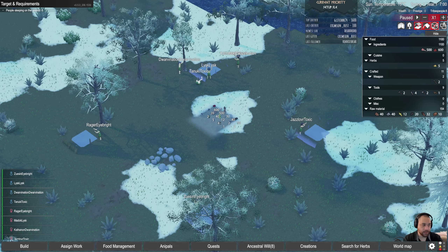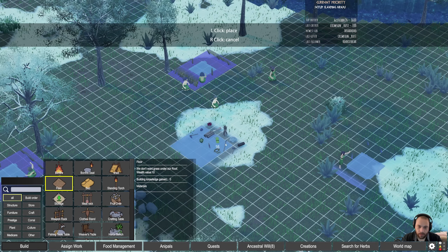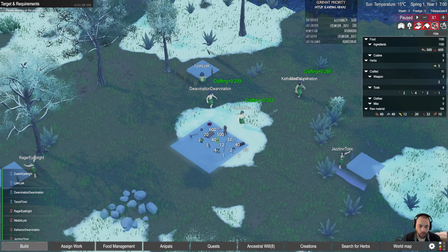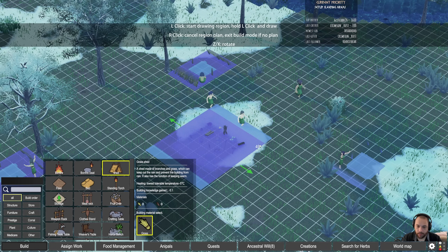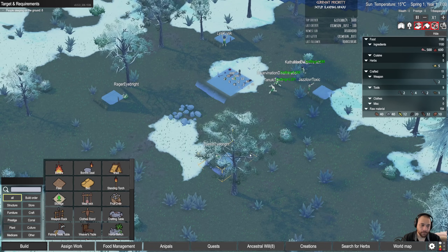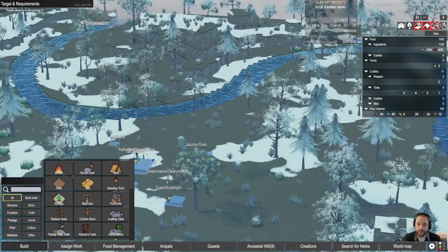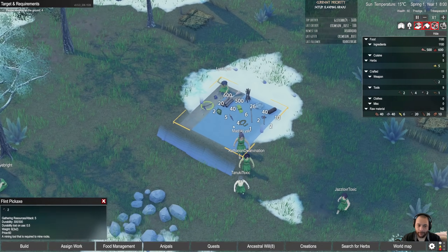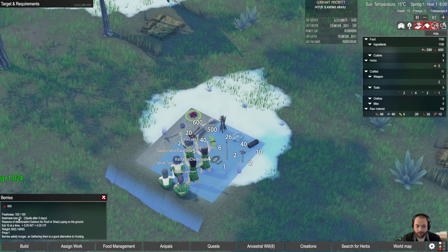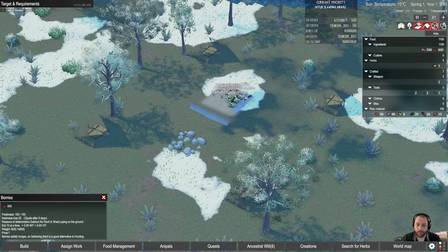The current priority is to set up sleeping areas. After that, I'm also going to cover the initial stockpile with a roof, which will keep things from spoiling so quickly. Is there a Z axis? Yeah — you can see that in the hills and mountains adjacent to us. If we mouse over the berries here, these will spoil after five days because they're losing 20 freshness per day, since they're outside with no roof or shed and laying on the ground. As we construct this stuff, that will be solved.